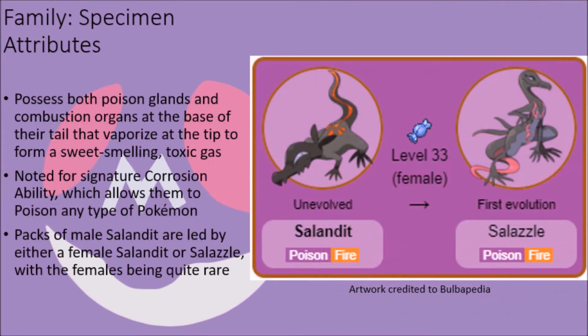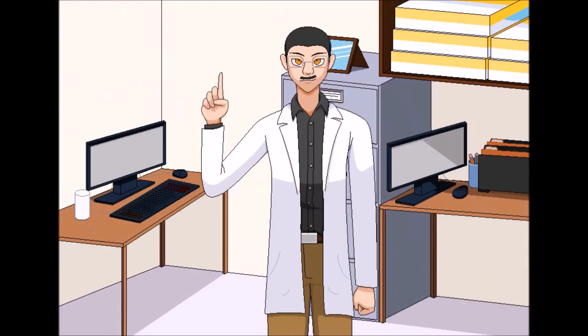This alone can make these creatures a severe threat, as can their ability to possess the Oblivious ability as a hidden ability due to the way their social structure works. It is noted that these creatures generally travel in large packs led either by a single female Salandit or a Salazzle, with the males all being subservient to their whims and desires. This also means giving the female leading their pack most of the food gathered, which results in the malnutrition of the males that prevents them from ever evolving. This makes Salazzle extremely hard to obtain, as the gender ratio of the family is skewed 8 to 1 in favor of males, but that just makes them that much more of a threat to deal with.